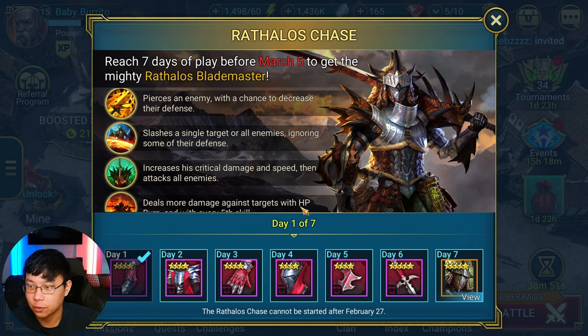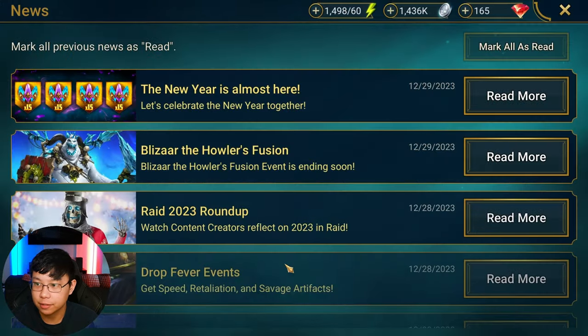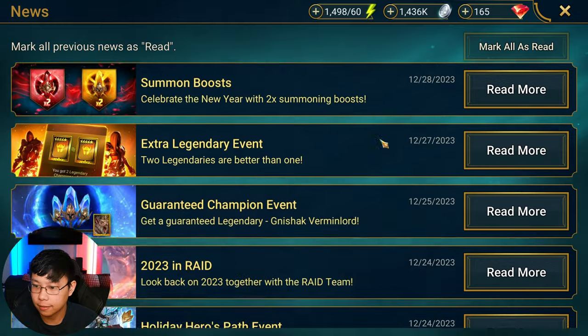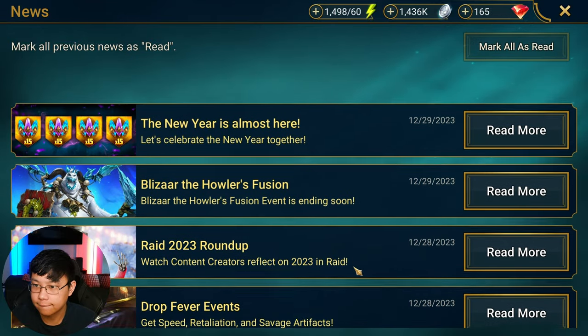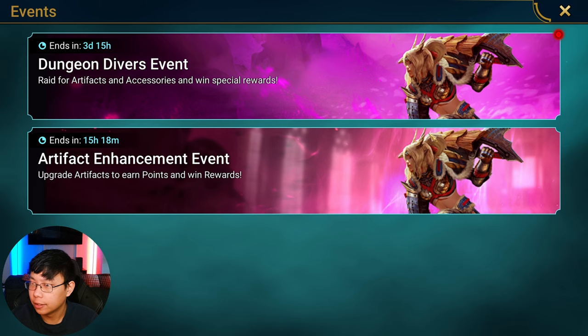For your progression rewards — like Rathalos or any logging champions you get — you can press L to save that champion without collecting it, so you can use it for an event like champion chase or CBC. I have a video on how to do it on mobile, linked below. There is going to be a champion chase coming up soon.